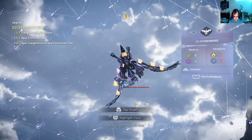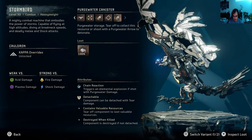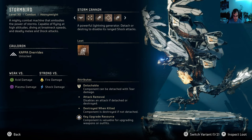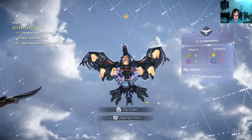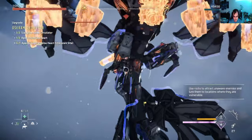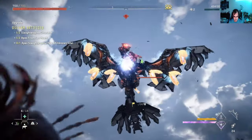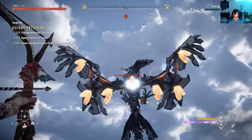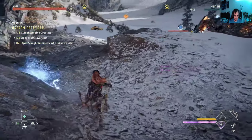We got its attention. You see the whole thing is highlighted as the Stormbird cannon, but technically you can see the yellow thingy on the chest — there's a black circular thing, that's the cannon. So that's the piece we want to get. And that's the cannon.